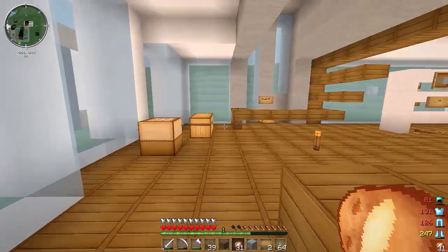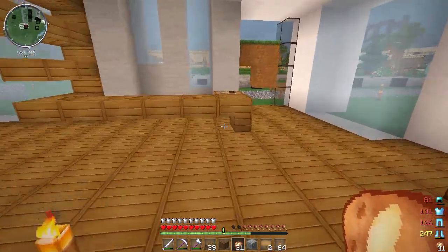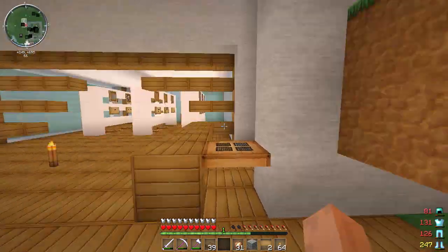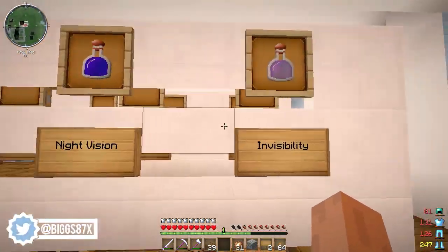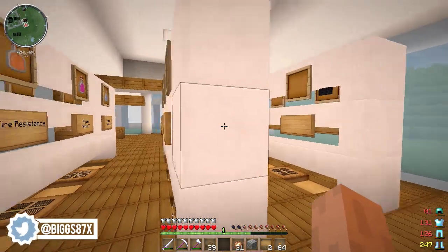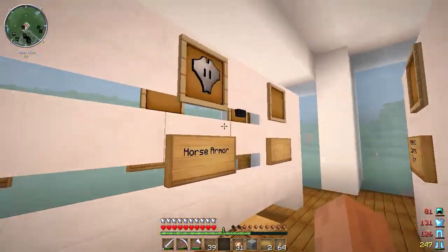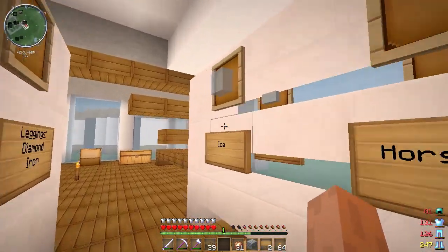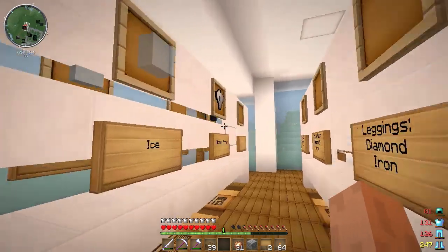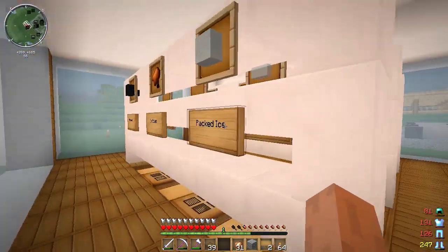Welcome back to another episode on the Chaos Craft server. Last episode we worked a little bit more on my shop and basically finalized all the items we are going to sell. The pricing is what I want to work out in this episode, minus one more item we need to figure out. But last episode we decided we're going to sell horse armor and ice on top of everything else.